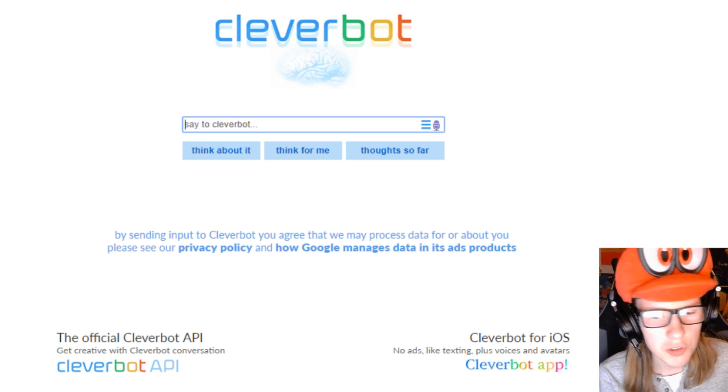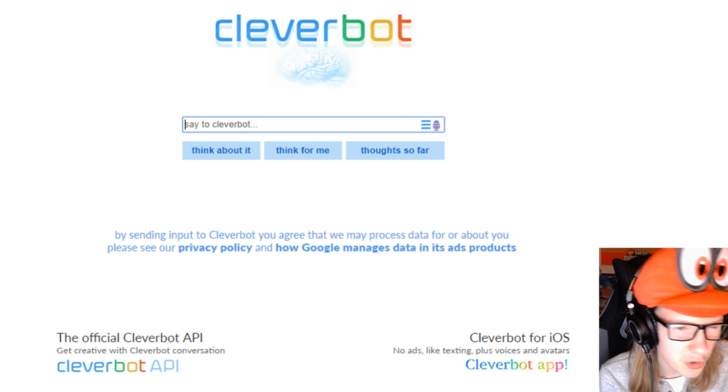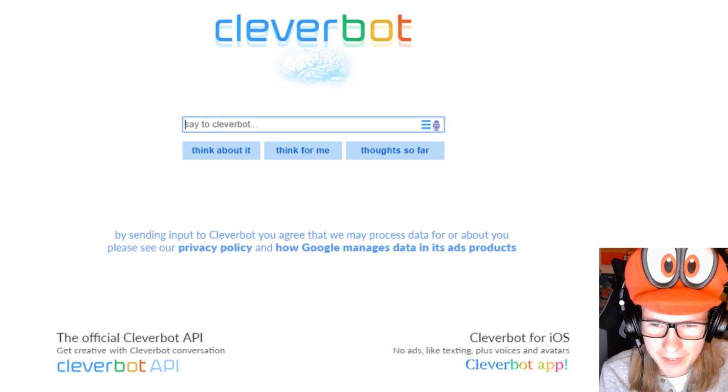Hey everybody, this is Mero here. I just thought of this interesting idea for a video. I wanted to create a Super Mario 3D World level, or at least a level edit, but I wasn't sure exactly what I wanted to make it on. So I thought I'd just ask Cleverbot for help — let's just ask an AI what to make a level on.